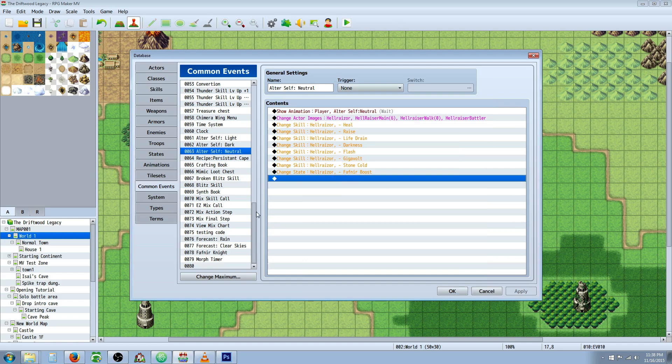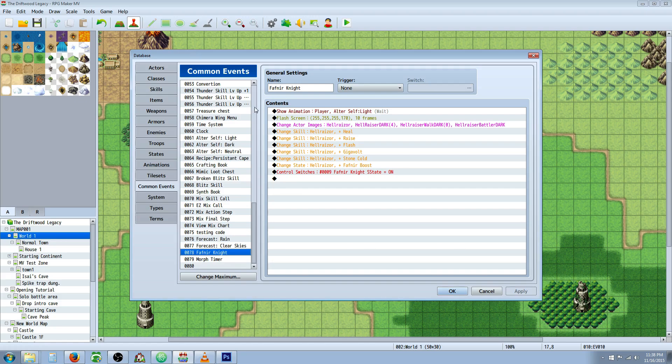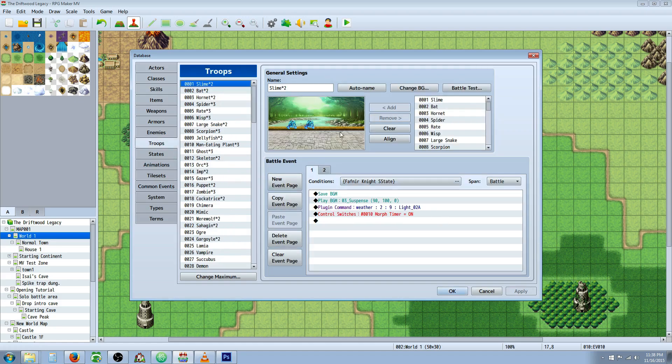Then create another state similar to alter self light or alter self dark — do it the same way, except this time add those special skills you want. For the state, you can add it here or in the troop events, it doesn't really matter because we're going to control it with a switch. Make a new switch and call it Fafner Knight pseudo state. Now once we've added that switch, let's go to our troops. In the troop events, since we've selected one in the plugin, we're going to be editing troop one — whatever we do in here will proliferate through all battles. Select our conditions: if that Fafner Knight pseudo state switch is on, set the span to battle.